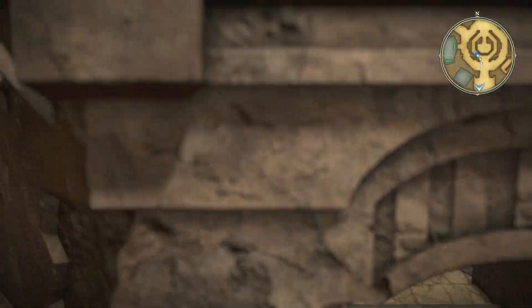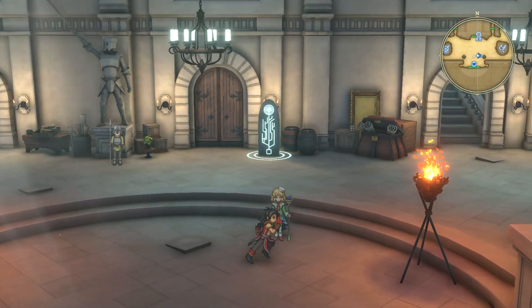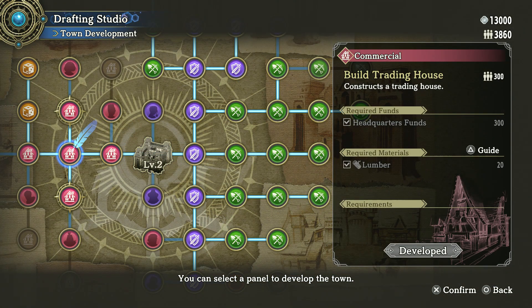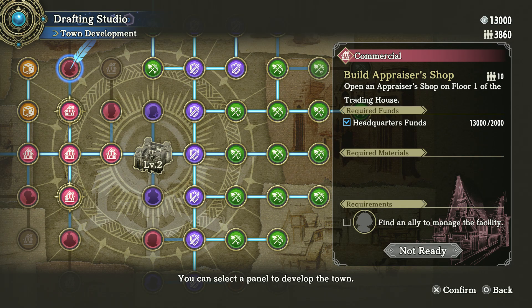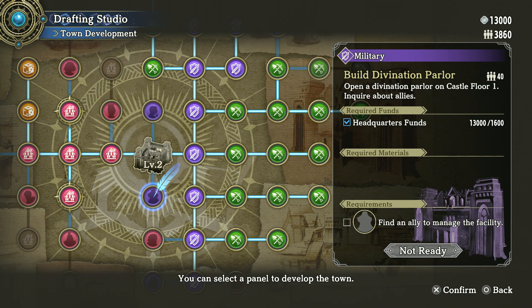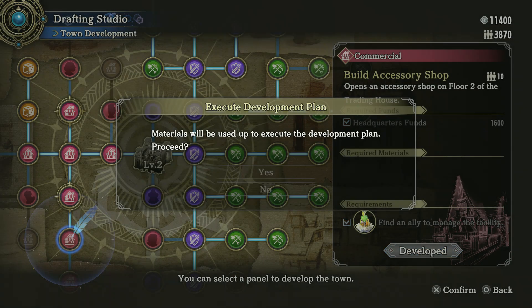We recruited the accessory shop character at the end of last episode, so we can go ahead and make the accessory shop now. Let's go to the builder. Here it is right here — build the accessory shop. It takes 1,600 funds to build it.